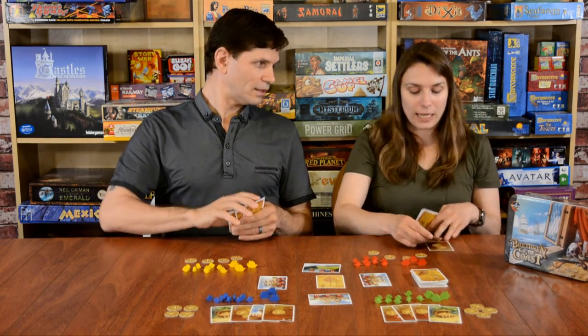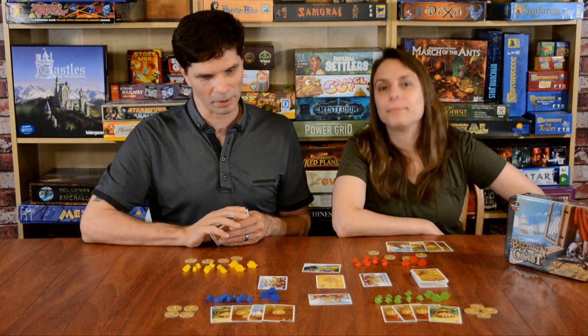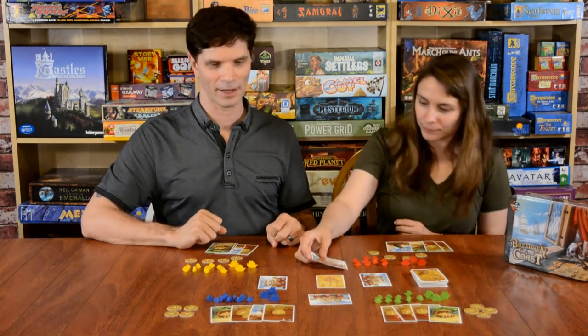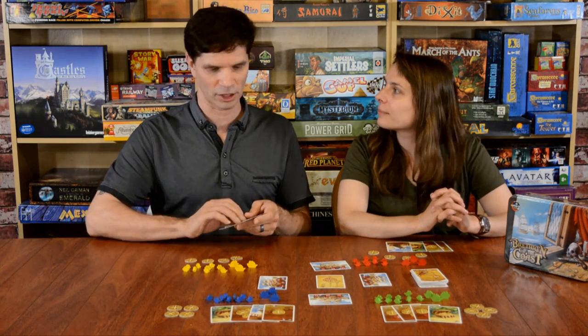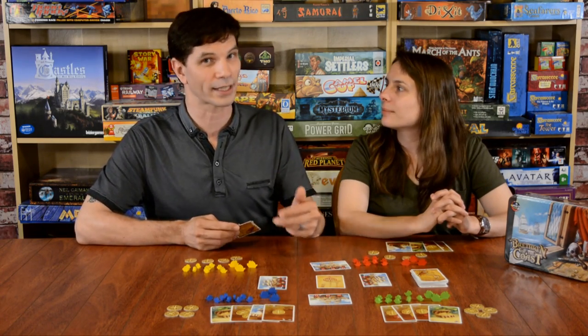Even though every player represents the buccaneers, as a player your goal is to get as many doubloons as possible by jockeying for position. So when that ship is overwhelmed — called the reckoning in the game — you will get the most loot. You're going to use your ships, and the more ships you have attacking and the better position you have, the better chance at getting better loot.